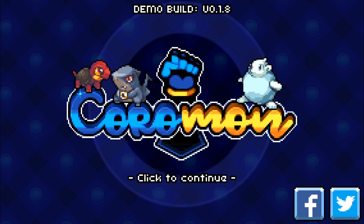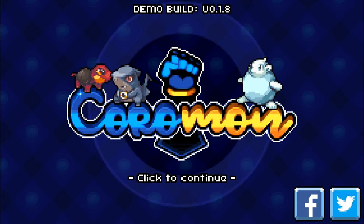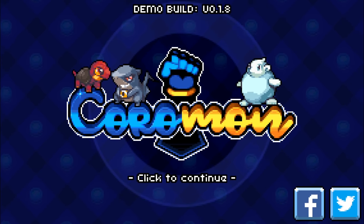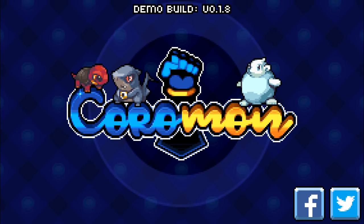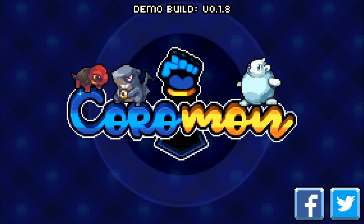This is currently a demo and it's going to release later this year — Q2 is the estimated release date. I wasn't going to play it until then, but they recently said that after some deliberation, they found a way to transfer the most important data of your demo save file upon release. This includes your Coromon, quest progress, and items. So we're going to play until the end of the demo and then carry on the save file onto the main game.